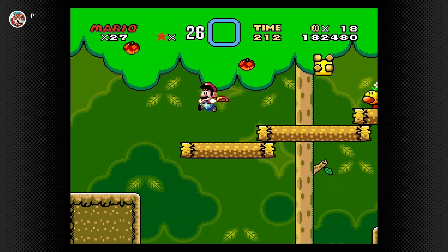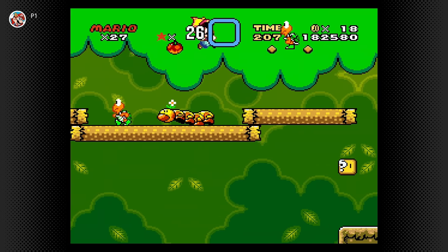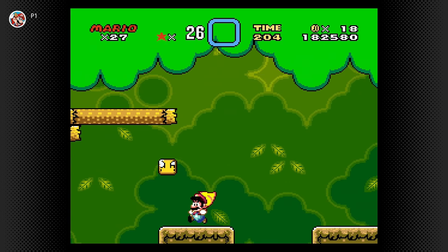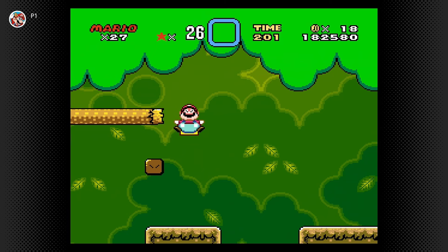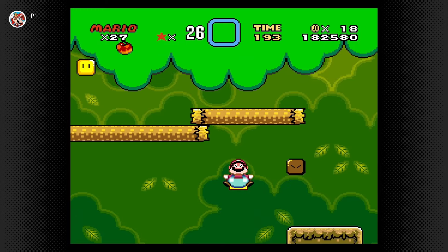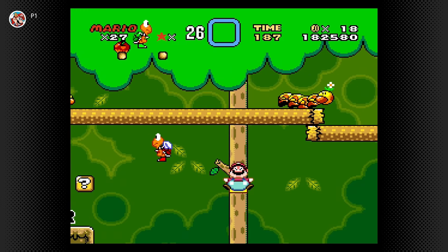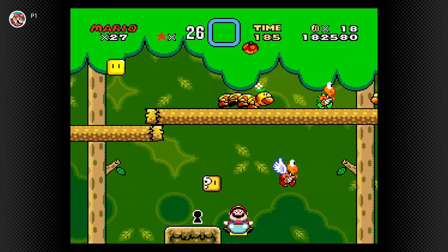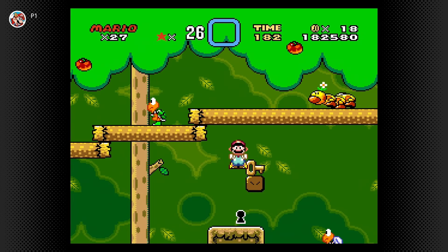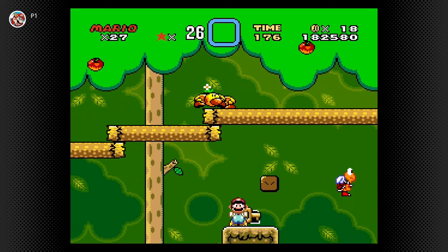I'm having so much trouble with Yoshi there. So here's what we want to do — we're actually going to grab the P-Balloon power-up. The way you normally complete this level is by heading to the right, but we're actually going to head down here to the left. Just don't die to the Koopa there. We're going to wait for the P-Balloon to wear off, then grab the key, put it through the keyhole, and boom — that is the secret exit.